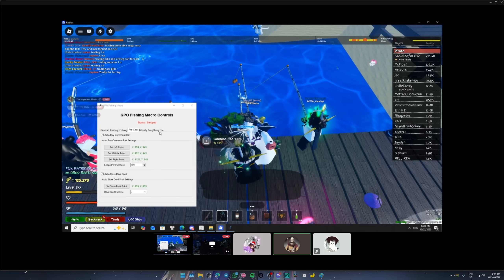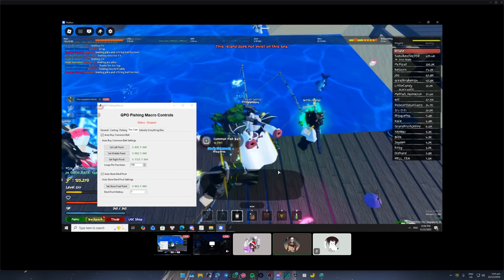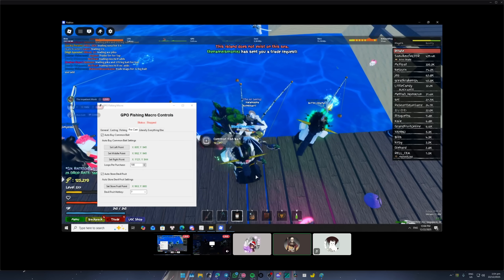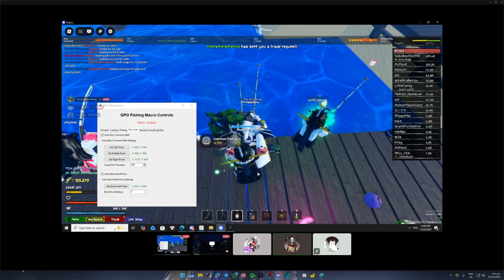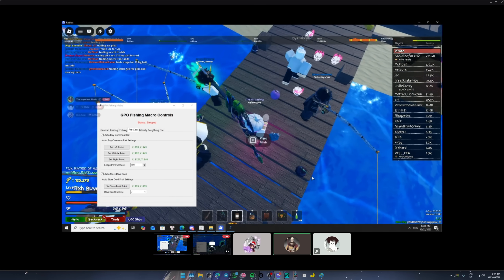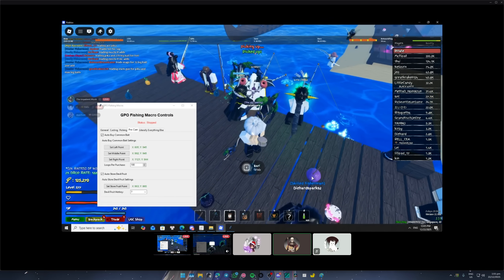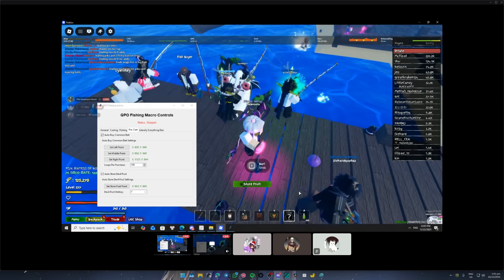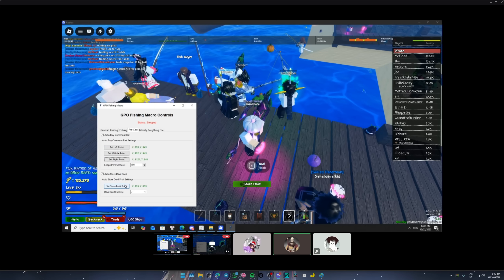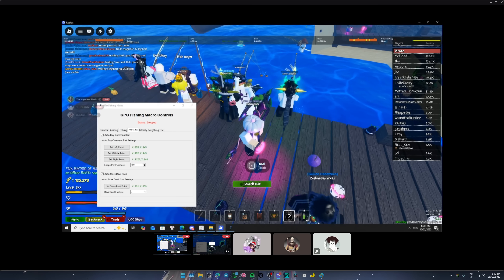Click the three dots in-game, in the Roblox game — middle below your screen. Get rid of the menu. Go to the dots. Pick up a devil fruit — any devil fruit on the floor. Walk around, go pick up. Hold E. Don't move — press number seven. On the macro, left side, click 'Set store fruit point' at the very bottom. Click on the green color. Stop.